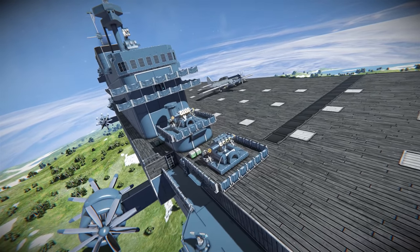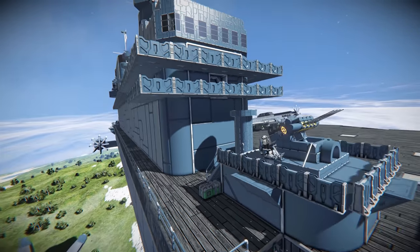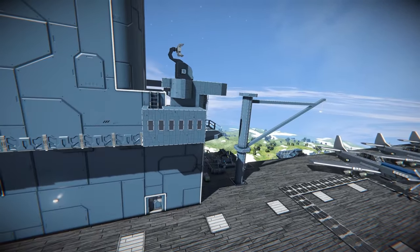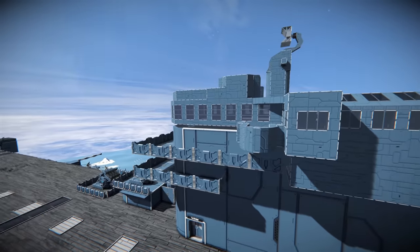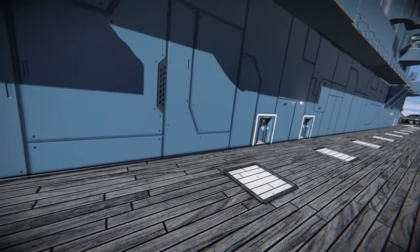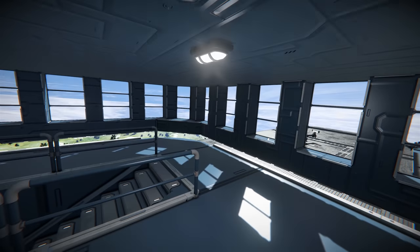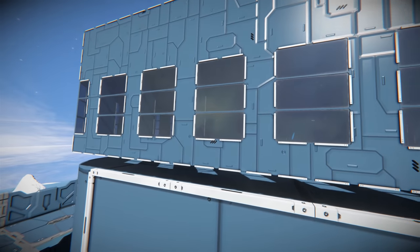Coming into this area we've got two more anti-aircraft cannons, staggered on little deck positions — they look super cool. Then we have the tower itself. The rear area I believe is for aircraft observation when they're coming in to land, and the front area is a bridge for sailing the ship. You've got little signs labeled 'bridge' and various other entrance areas. At the top they are using small ship grid blocks to create smaller windows.